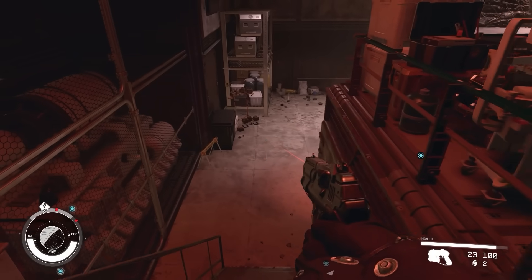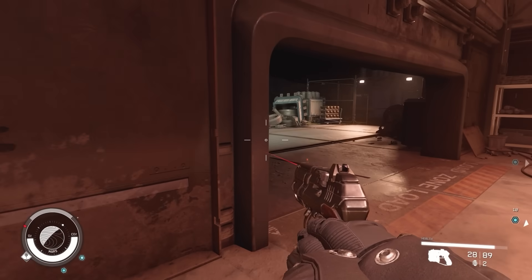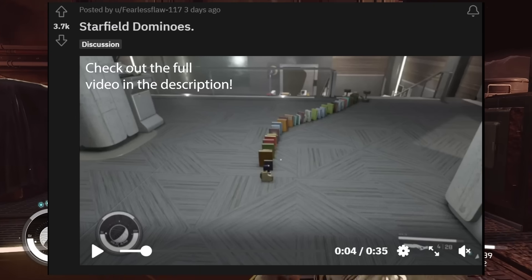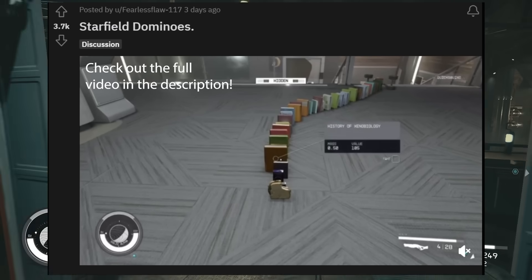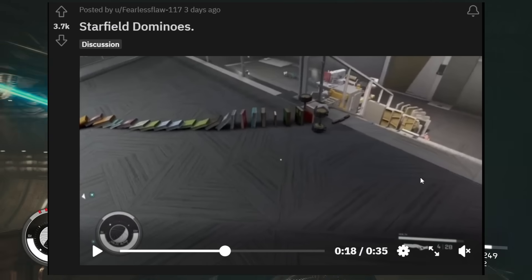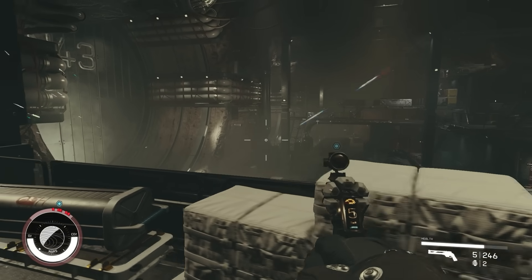We're beginning to see this interesting thing happening with Starfield — it's kind of becoming a viral sensation where players are getting together and creating their own Starfield dominoes. Here's another one right here from Fearless Flaw. As you can see, we can watch him set up the entire domino course. It starts with the infamous bread piece and you can see the physics engine here running. Some really cool stuff going on here.